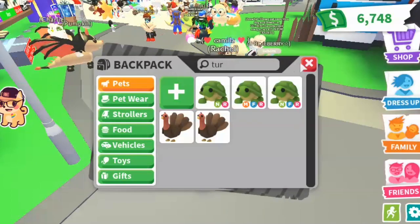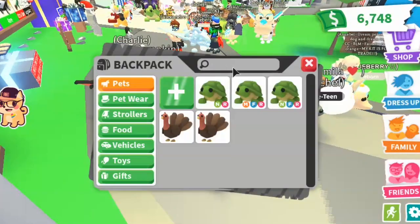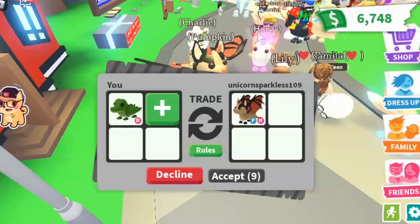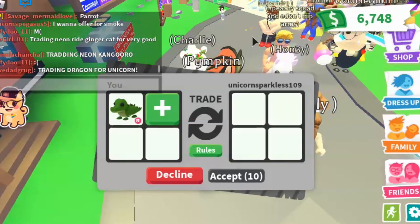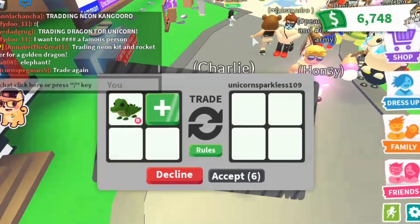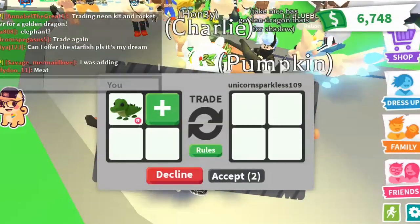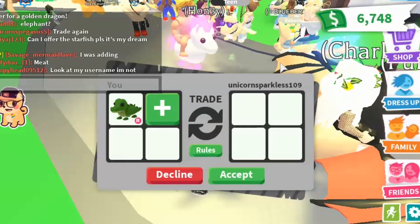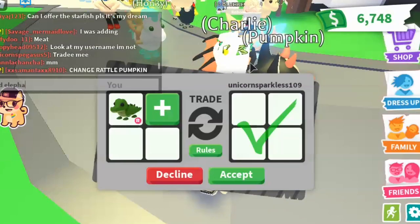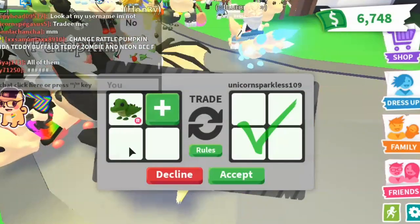I'm giving up on green, so we're moving to yellow — actually we're moving to green, then skipping ahead. I'm offering for a bat dragon. Someone put an elephant in, and I would actually do a crocodile for the elephant if they want to do that. I'm going to ask them if they want to put the elephant in.